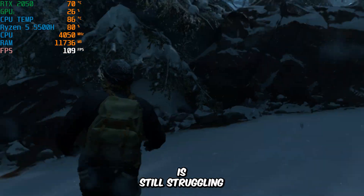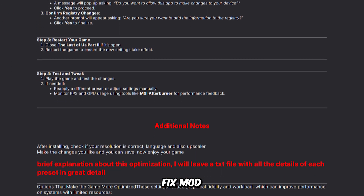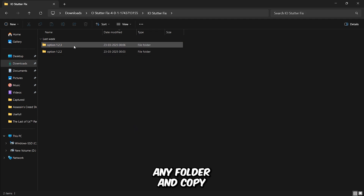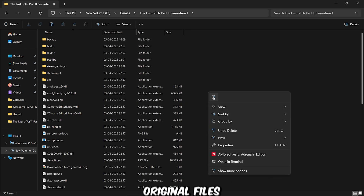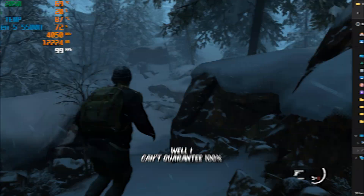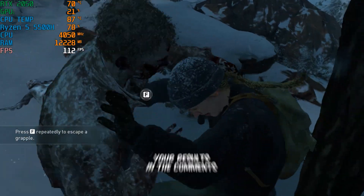But if your system is still struggling or the game continues to stutter, I've got another solution for you. There's a mod available — I recommend trying out the Zero Stutter Fix mod. You'll find the link in the video description. Just download it, extract the files, go to the folder, and copy the two main files into your game directory. I highly recommend backing up the original files before replacing them, just in case something goes wrong. Once that's done, let's jump into the game and see if there's any noticeable improvement. I can't guarantee 100% that the mod will completely eliminate stutters for everyone, but give it a try and let me know your results in the comments.